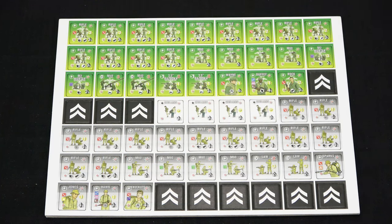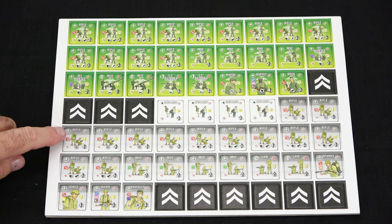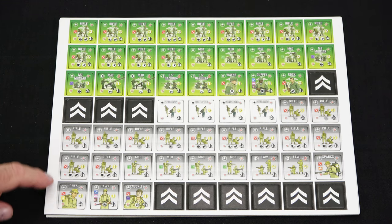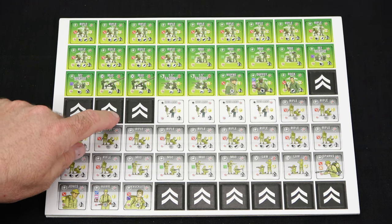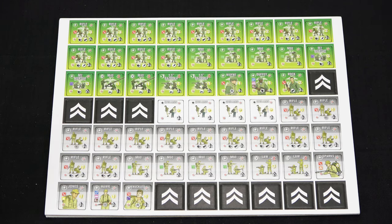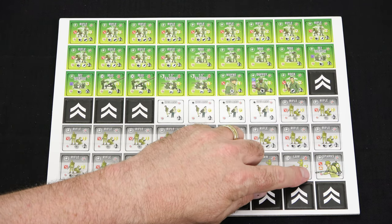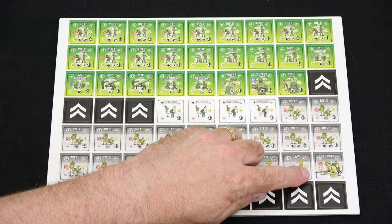We'll take a look at the counter sheet that comes with the expansion. We have the USMC units at the top as well as the ANZAC units at the bottom. In the middle we have some veteran markers and then we also have some civilian markers. Civilians will be activated in the game so you're going to have to deal with another component — not just enemies but also civilians on the map, posing all new challenges. We also have bazookas now with the Marine Corps and Sparks, who's going to be using a flamethrower for the ANZACs.